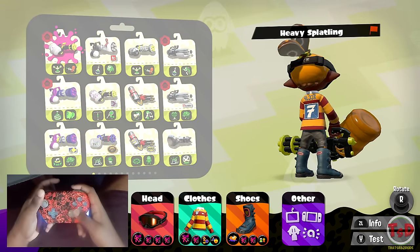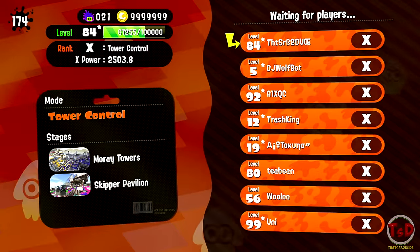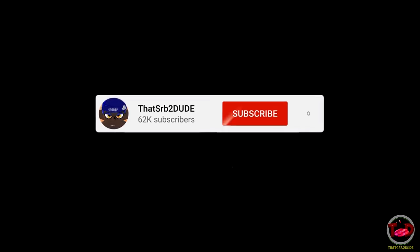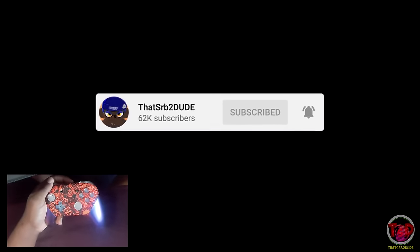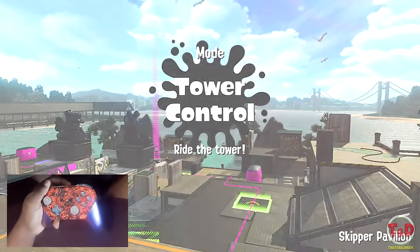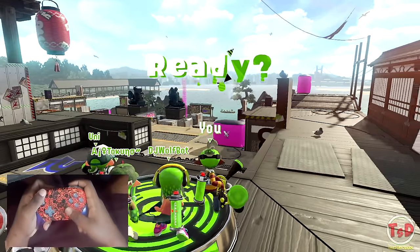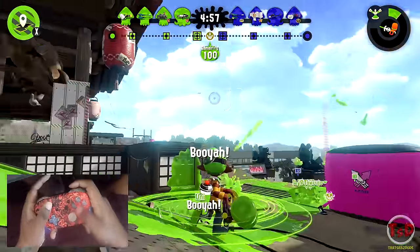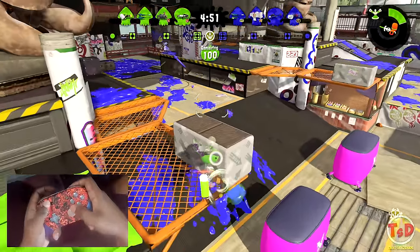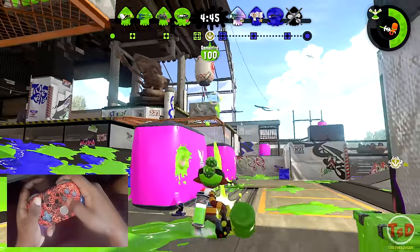Let me teach you how to do some things with the heavy splatling — let's get started. Here we are getting into a game. Perfect rotation — tower control on Moray and tower control on Skipper. It's perfect mainly because it's tower control and I have a stingray, which is like ultimate defense. When you're playing this weapon, you really want to make sure you're using your walls to your advantage, because if you're behind cover no one can really mess with you, and you can pop out whenever you want.